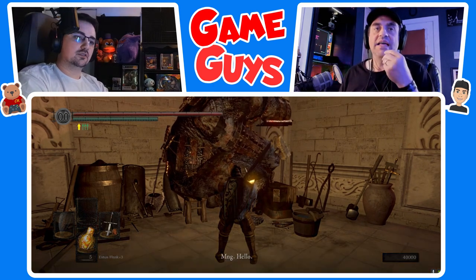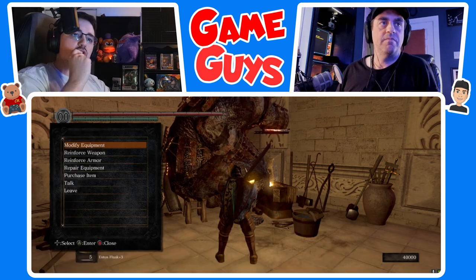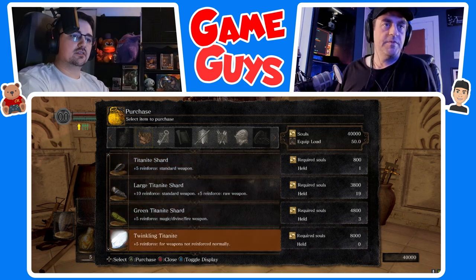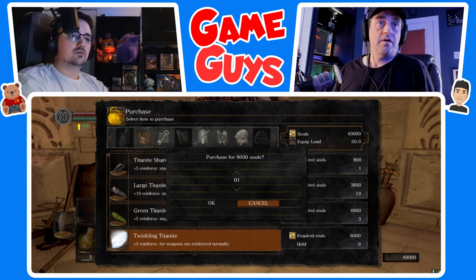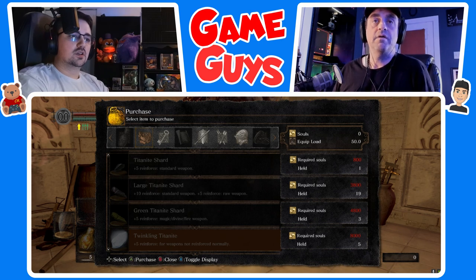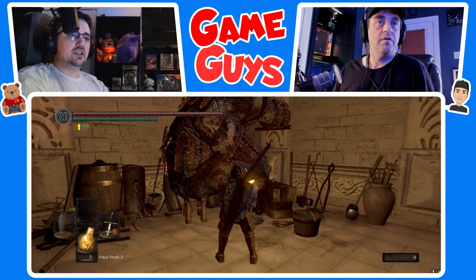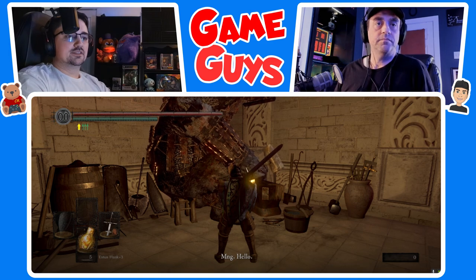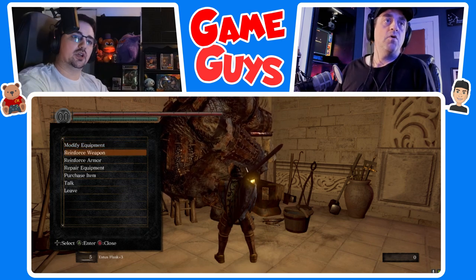Go ahead and talk to the blacksmith. Go to Purchase Item. Go down to Twinkling Titanite. Buy as many as you can — looks like five. Go ahead and hit OK, then back out. Let's go to Upgrade. I want to see how much Twinkling Titanite this is going to take. This dude essentially just sells you Twinkling Titanite and we can upgrade. Reinforce weapon, please — scroll down. Oh, you have no souls, back out.